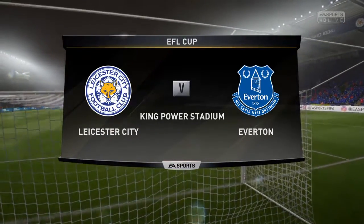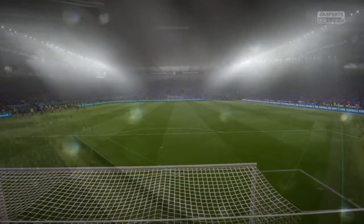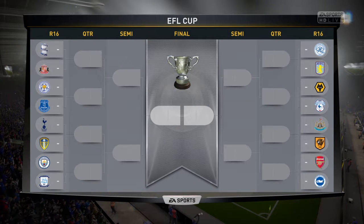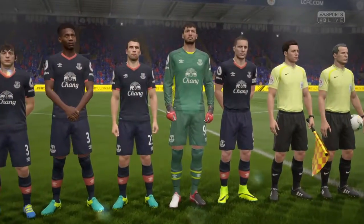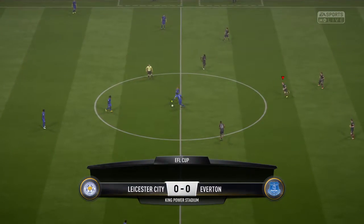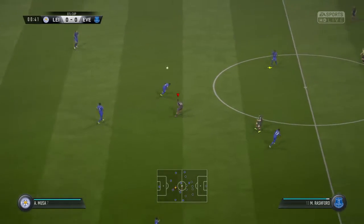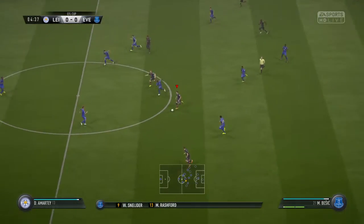Here we are - the EFL Cup match against Leicester City at King Power Stadium. It's going to be a tough away match. You can see the remaining field for the EFL Cup - some big clubs in there like Manchester City, Tottenham, Leicester, and Arsenal, but still lots of quality competition left. Jags gets the captain armband again. Leicester is going with their star lineup - Moussa Slimani up top, Wes Morgan in, and Mahrez playing as well. We'll go with the counter-attack.